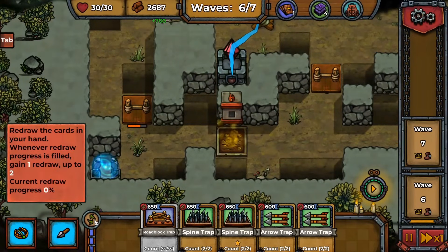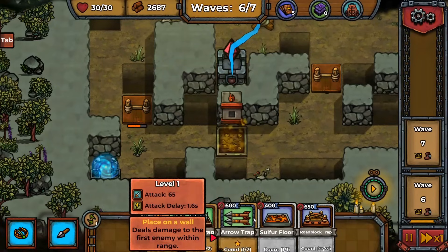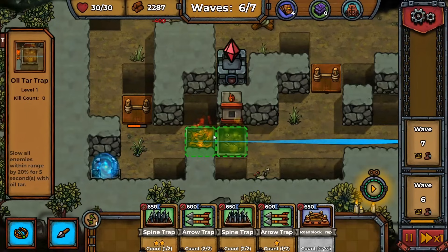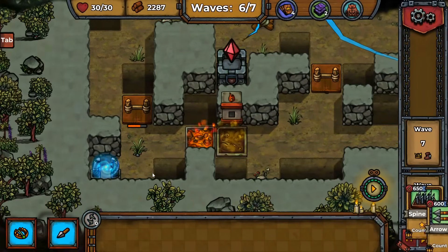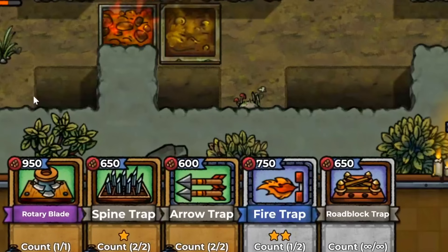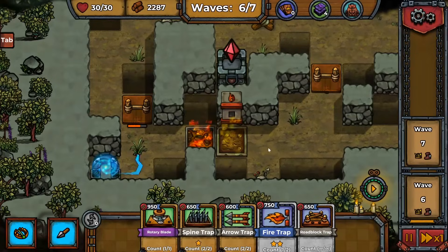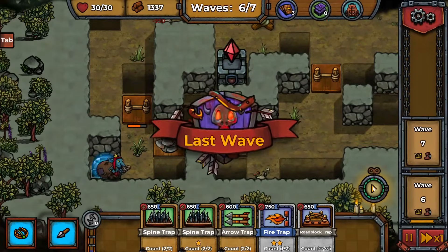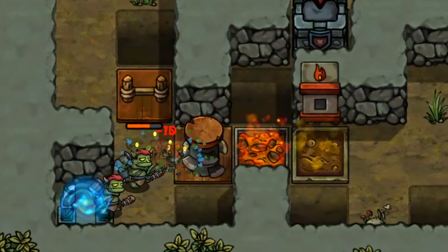I do want to see the rotary blade trap, so let's sell that and redraw a few times. Oh, a sulfur floor — now we can cook them a little before they get to the fire trap. We reroll one more time — no way, we can place two of them! That is just mean. But in any case I want to see the rotary blade trap in action.